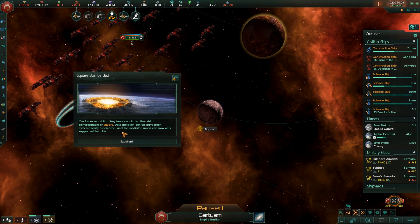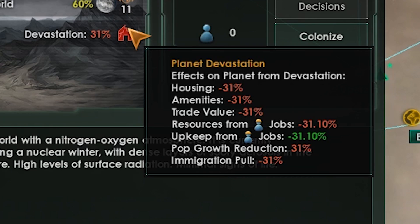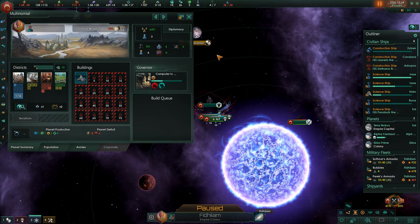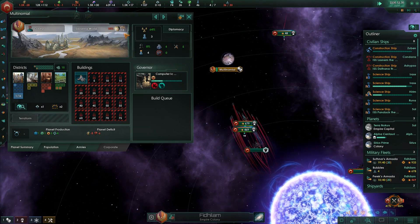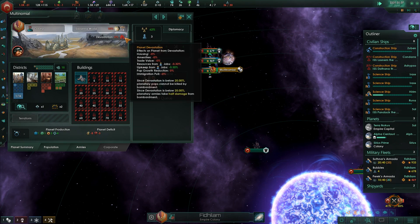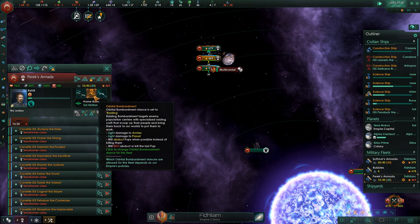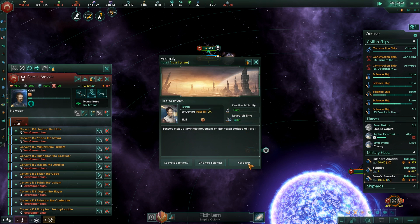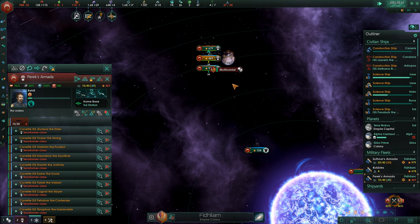Let's continue with our percussive terraforming. It's only size 11, so the result isn't the greatest, but we get a bunch of city districts from it, so that's cool. This size 18 planet can definitely use a little terraforming. We're going to flip it into terraforming mode. One of my fleets should be set to Nihilistic Acquisition so we can at least suck a couple of pops off the rock before we terraform it completely.